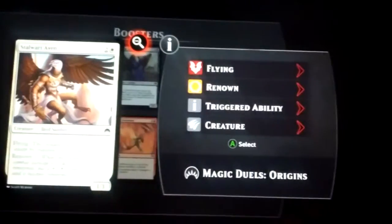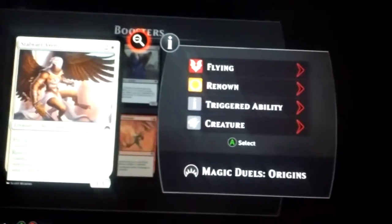Infectious Bloodlust — cool. I need a good one. Flying Renown — sweet.